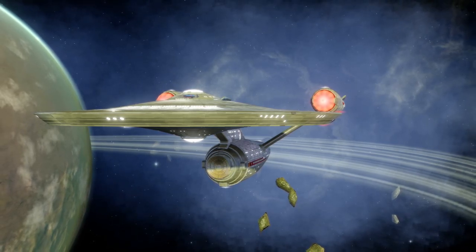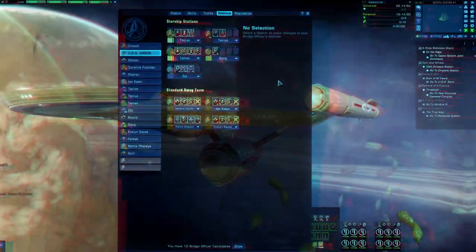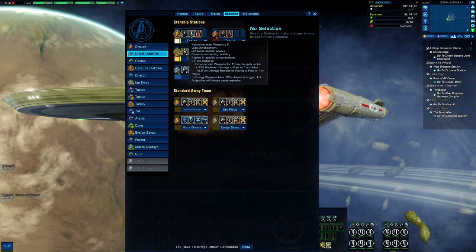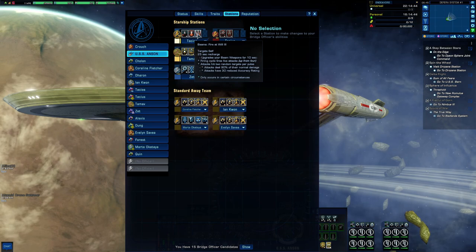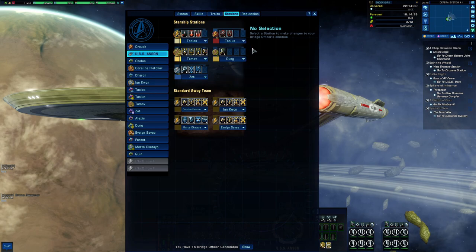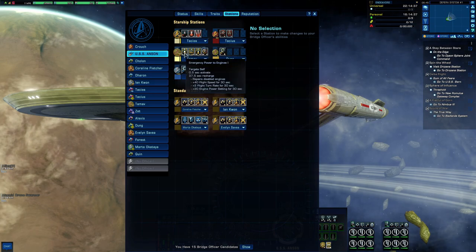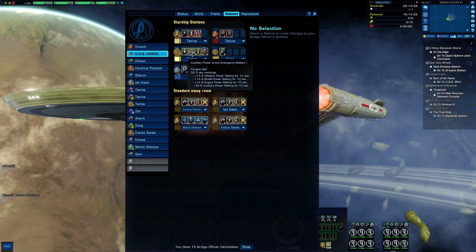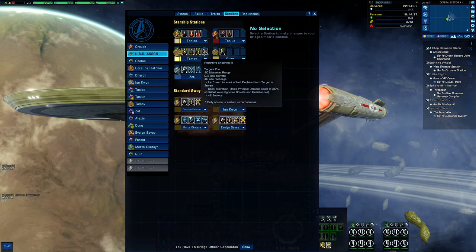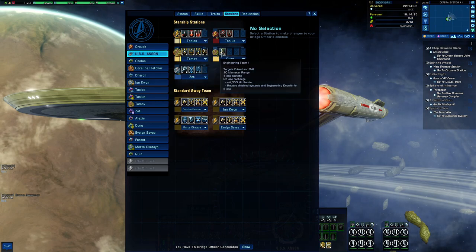On the stations we are using Tactical Team, Kemocite-Laced Weaponry 2, Fire at Will 3, and we are also using Torpedo Spread 1 and Attack Pattern Beta 1. Emergency Power to Engines, Auxiliary Power to the Emergency Battery, Emergency Power to Weapons, and Recursive Shearing.